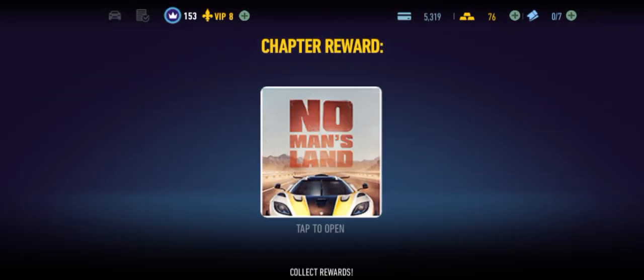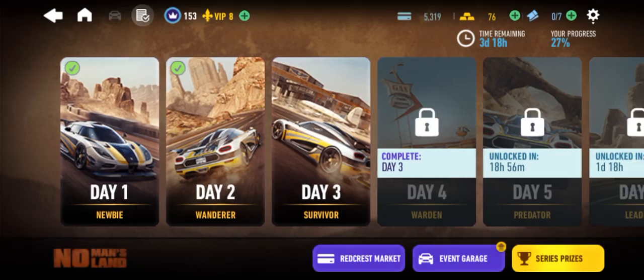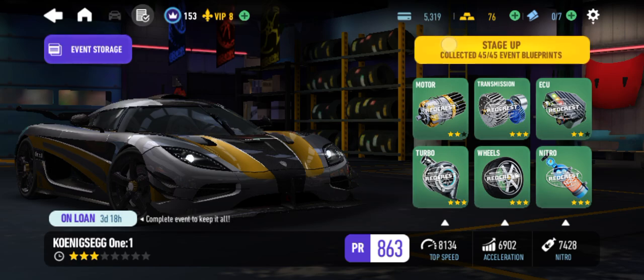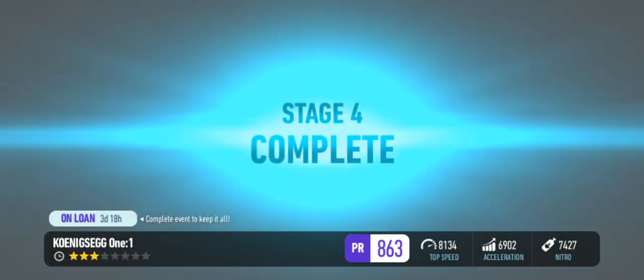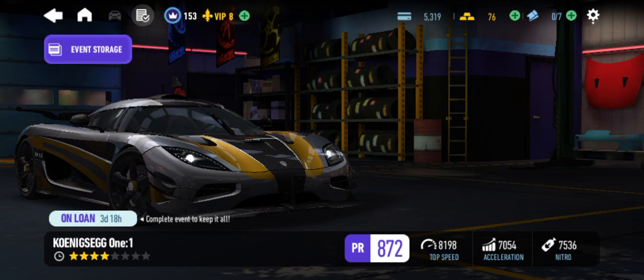Alright, that is Day 3 complete of No Man's Land, and we got blueprints to stage up the car. Day 4 is now available — we just don't have any more tickets at the moment, but that's fine. Let's go ahead and stage up the car. Up to 872 now. That wraps up this episode of Need for Speed No Limits — tune in next time on episode 633 where we will do Day 4 Part 1 of the No Man's Land Vault Event.